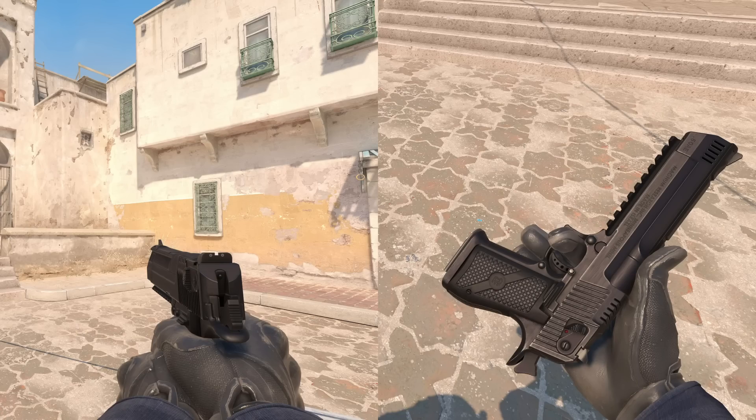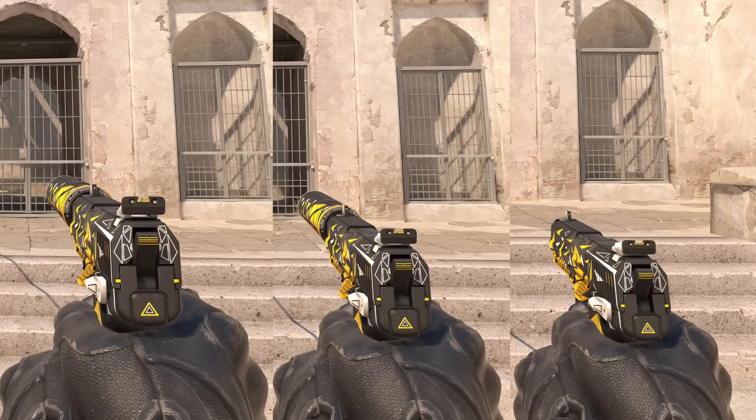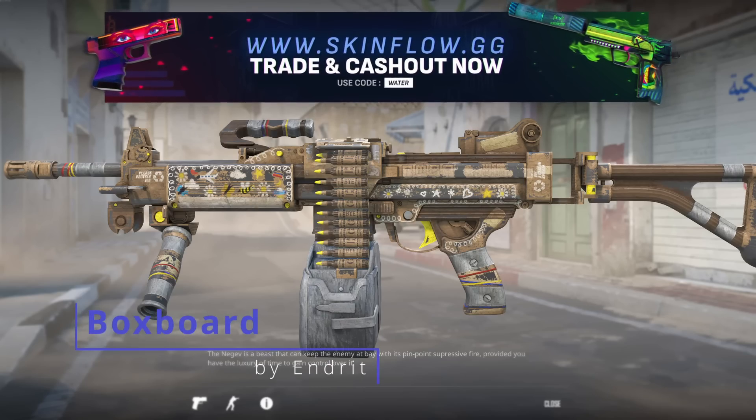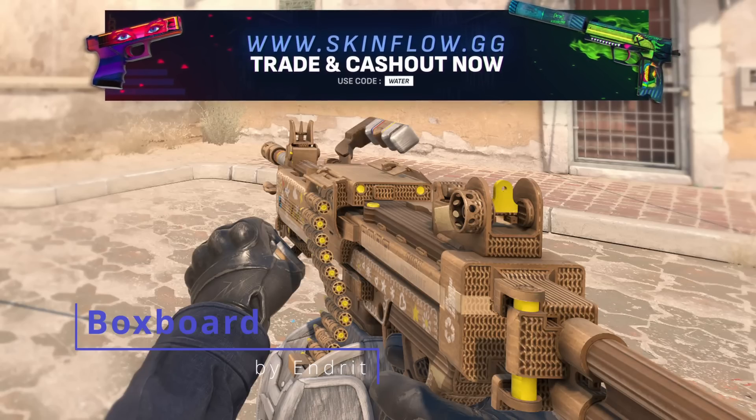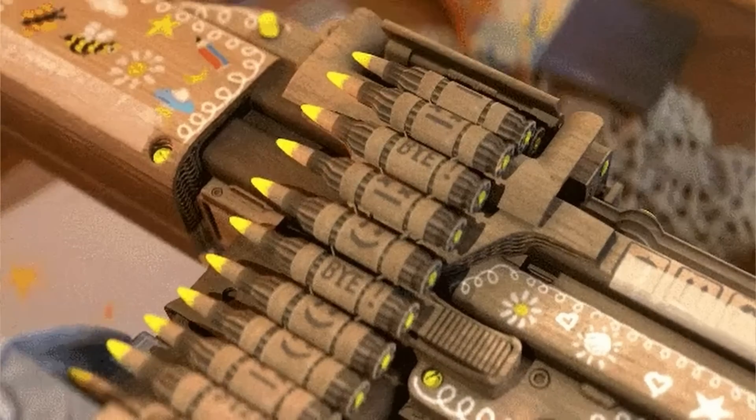The Slate is an extremely popular skin already. For the fourth millispec skin, we have the USP-S Split — it's yellow and on the brand new model. We then have the Negev Box Board. I think this skin is pretty cool; it's made out of cardboard, just a nice millispec skin for the Negev.